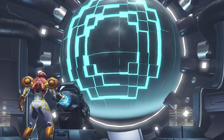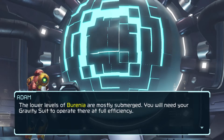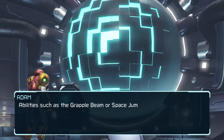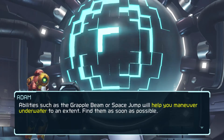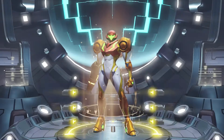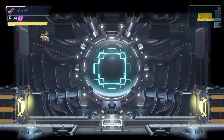Uploading data. The lower levels of Berenia are mostly submerged — you will need your gravity suit to operate there at full efficiency. Tools such as the grapple beam or Space Jump will help you maneuver underwater. Find them as soon as possible. Well, if the game lets me find them, I'll find them — how about that, Adam?